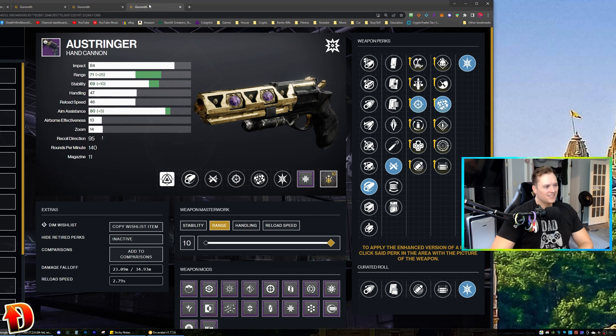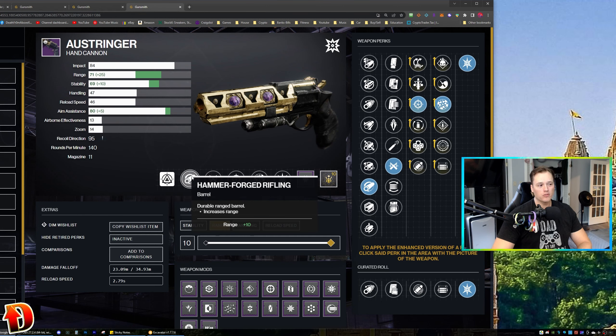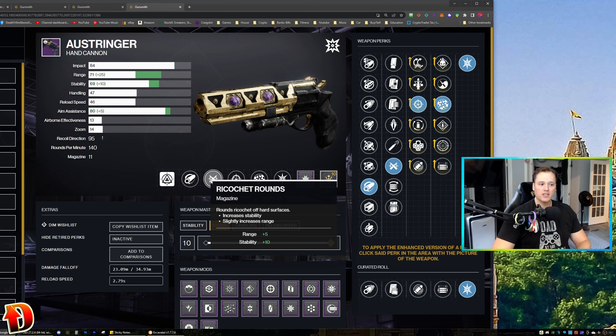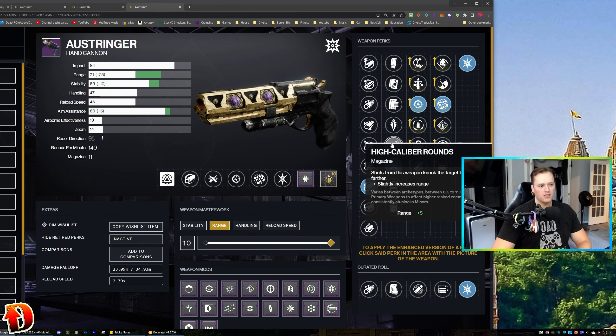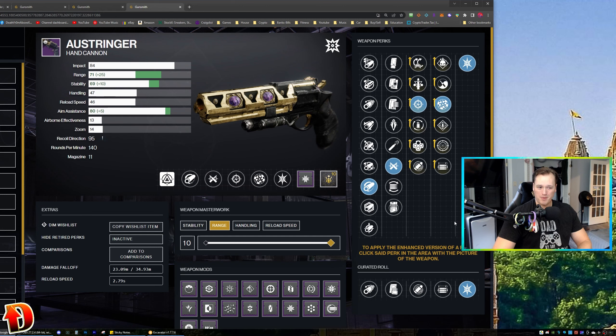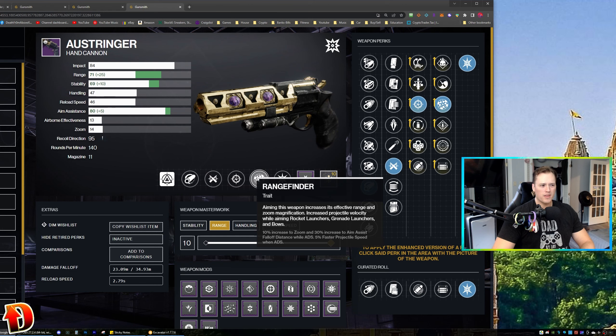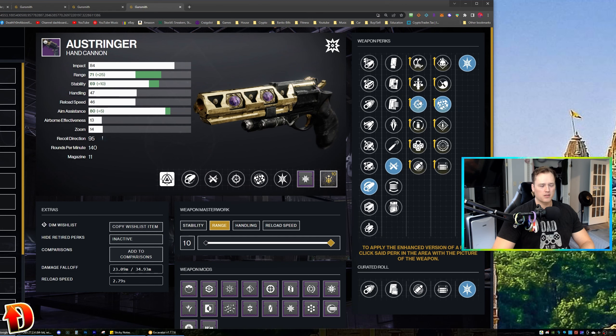Next — this is my PvP Austringer god roll. It's an adaptive frame weapon, which means well-rounded grip, reliable and sturdy. I'm going Hammer-Forge Rifling — I'm leaning hard into range on this one. Ricochet Rounds for the range and stability. Snapshot — I love Snapshot on this gun. Snapshot and Range Finder for PvP are very nice. I didn't feel like the enhanced versions of these were that useful, so I went with Targeting Adjuster for that aim assist, and a Range masterwork for more range, aim assist, and all the good things that come with that for PvP.